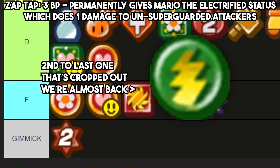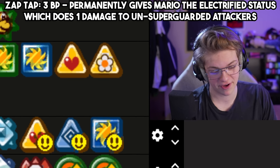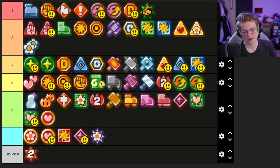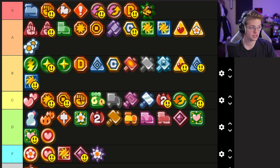Zap Tap is only useful in my opinion against enemies that latch onto you — so Fuzzies and bats. Other than that it's kind of just a bad Return Postage. But the fact that it makes Swoopulas at the end of the pit completely free to beat alone gives it a pass into higher tiers. I'm going to give it top of B because those enemies are so annoying that having a strategy that completely deletes them is worthwhile.